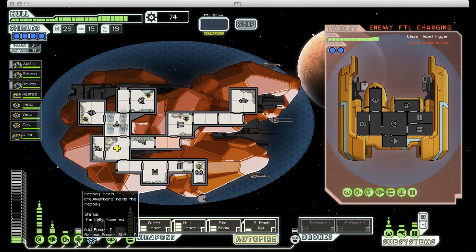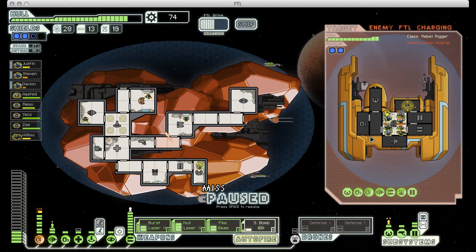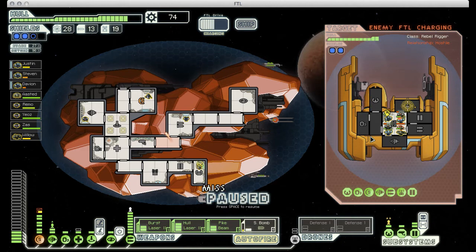Another forward scout — we know how to deal with these guys. Oh, they have a defense drone. I think I can disable that with a small bomb. Wow, two defense drones. I have to keep an eye on my crew's health here because those defense drones take forever to kill. I think at this point it'll be easier just to destroy the ship.